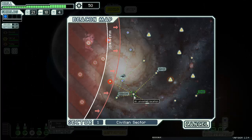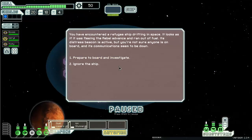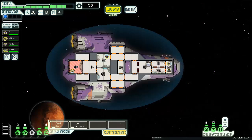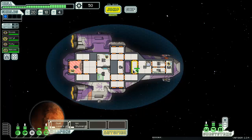There's a distress beacon. It looks as if the ship ran out of fuel and the crew ran out of food not long after. Despite the grisly scene that remains, you find one survivor crewman locked in the freezer - almost perfectly preserved and apparently overlooked by the starving crew. Well, you don't want to eat an Engi anyway, they're freaking cyborgs. I would call them androids but they're cyborgs because they need oxygen. Let's put him in shields.